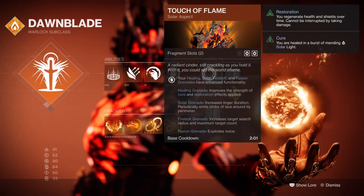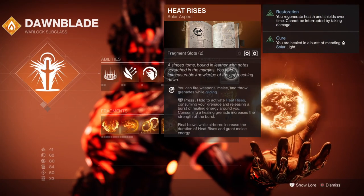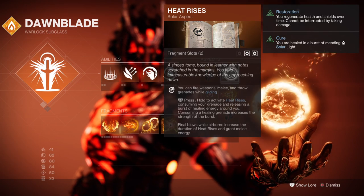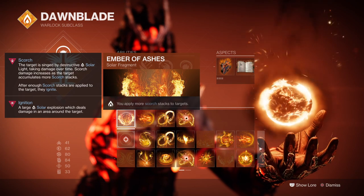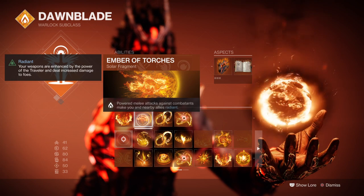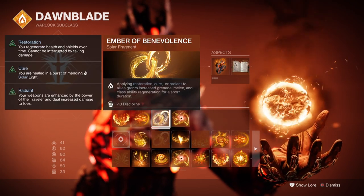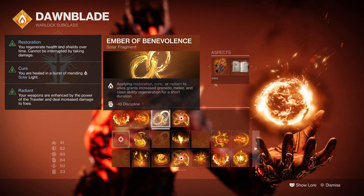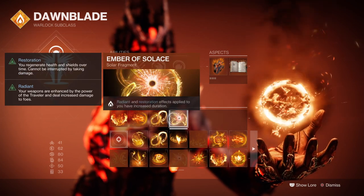I have Touch of Flame, which allows our grenades to have an added effect, and Heat Rises, where you can hover in the air for longer and glide, and it will grant melee energy back while in the air. For Fragments you want Ember of Ashes to apply more Scorch to targets, Ember of Torches where powered melee hits against combatants make you and allies Radiant, Ember of Benevolence where granting healing to others gives you grenade, melee and class ability regen, and Ember of Solace where Radiant and Restoration effects are increased.